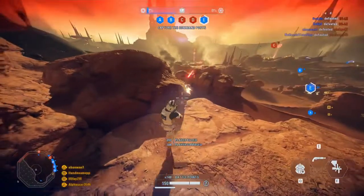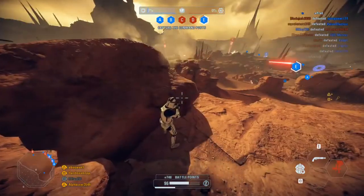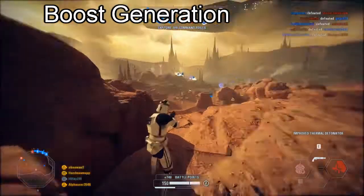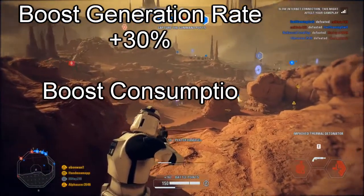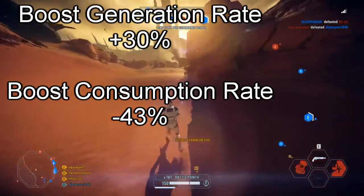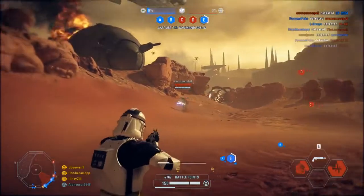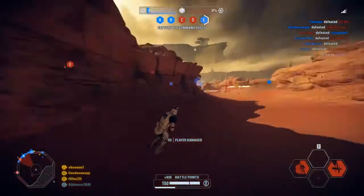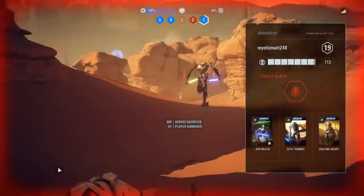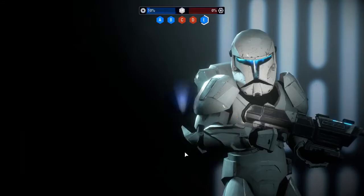The Y-Wing got a much more sizable buff than the B-Wing did. The boost generation rate was increased by 30%, which is very much needed in my opinion. The boost consumption rate was also decreased by 43%. Together, I think these help make the Y-Wing a much more viable bomber that can actually make it to the target, maybe get away from the target, and hopefully survive a tail long enough to retreat to safety.